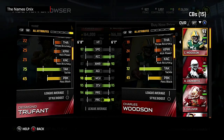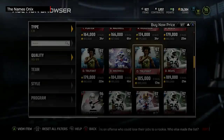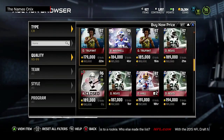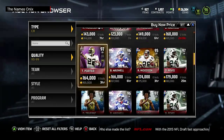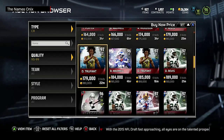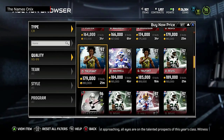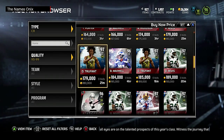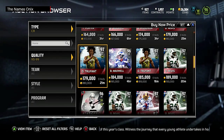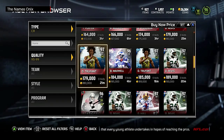If you can pick up Trufant, he's actually not as expensive as you'd think. He's well worth 180k or more, especially since Aqib Talib is still going for more than that. I had Talib for about a week and he got dusted a lot. He's really good in press but just not fast enough at this point to keep up on an island by himself — Talib would get destroyed very often.